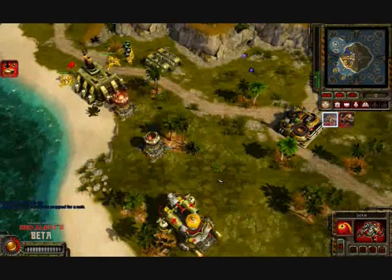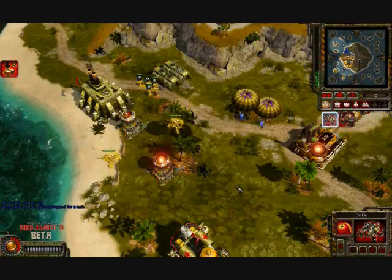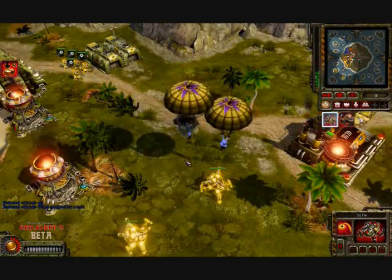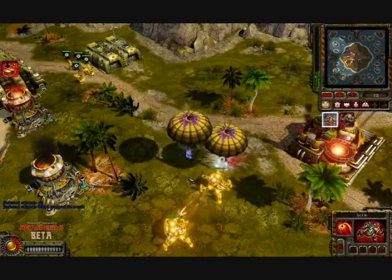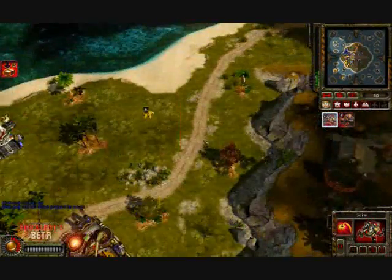I spotted a man cannon over here — two engineers coming down into my base. We get to see flak troopers attacking them in the air, and then when they reach the ground, Sickles with their tremendous anti-infantry capabilities finish them off.